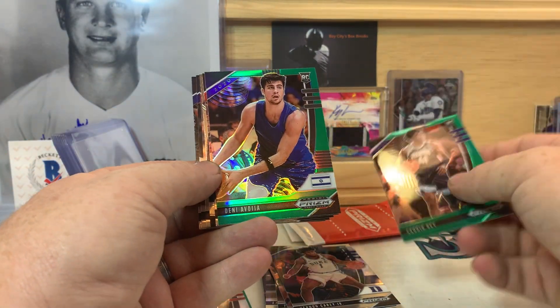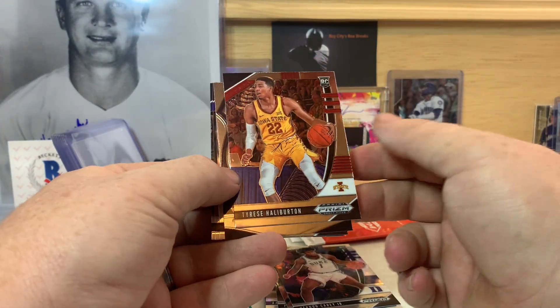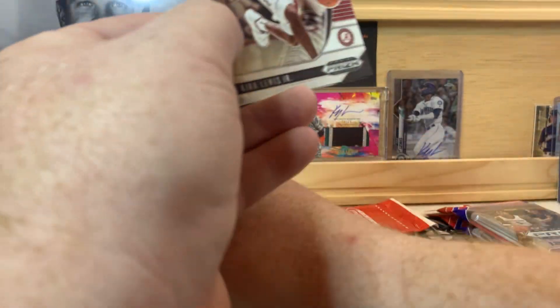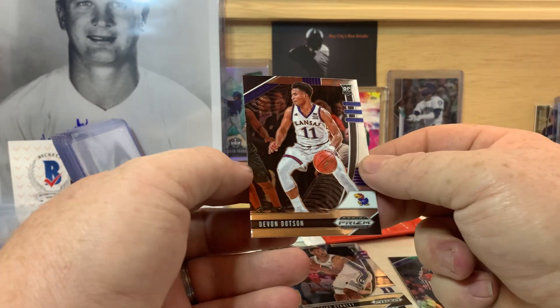Sadiq Bey and Deni Avdija — also a rising star there. This is a pretty good pack. Tyrese Halliburton, LaMelo Ball — put that over there with the other LaMelo — Kira Lewis Jr., Cassius Stanley, and Devin Dotson.